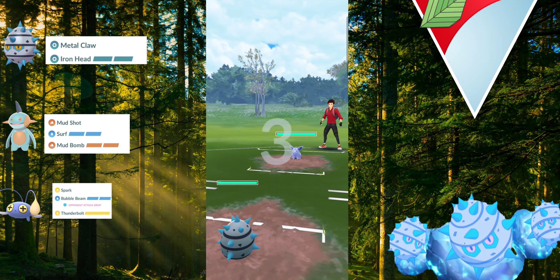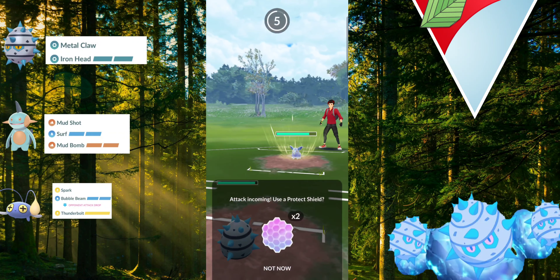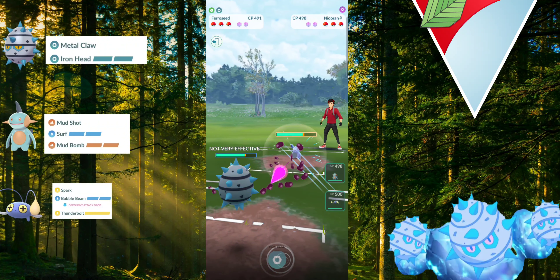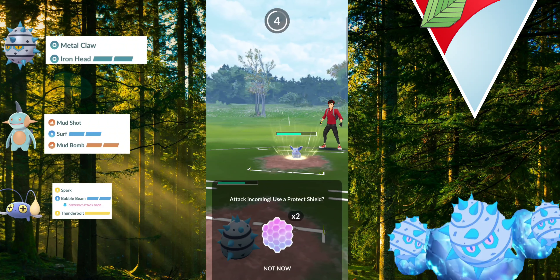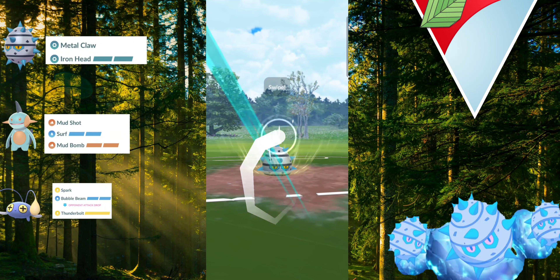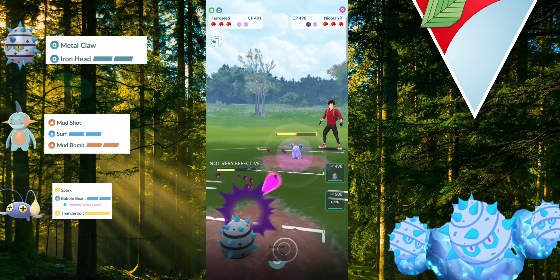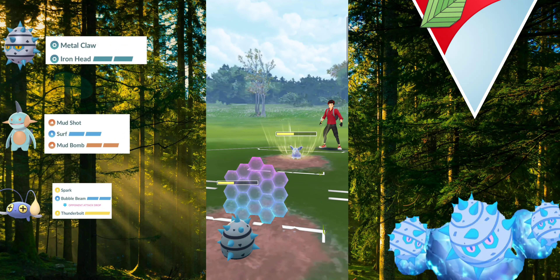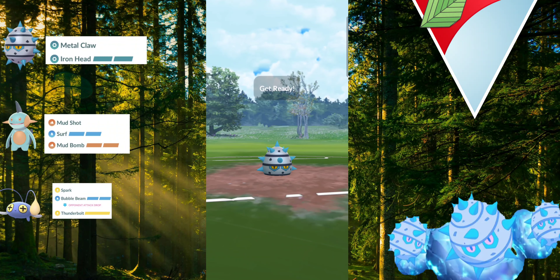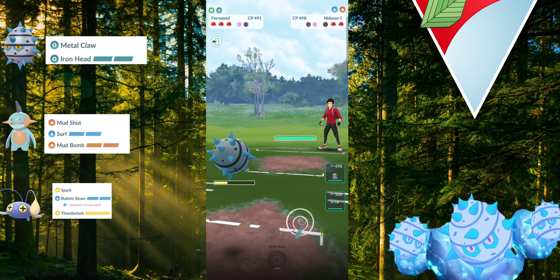Up against our next opponent — a female Nidoran. Pretty neutral matchup. There's an argument I should have switched out sooner, but I wanted to see a couple of moves first — checking for Poison Fang and perhaps a Body Slam. I throw the Iron Head but that forces a CMP tie. It's still a Poison Fang, so I think this is a single-move Nidoran. I throw the Iron Head and get a shield. He throws Poison Fang again but I shield to preserve health. I get to my Iron Head first due to some lag and throw it anyway hoping for another shield, but he lets it go. This is good — a sigh of relief.